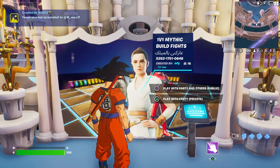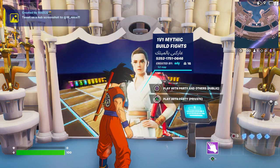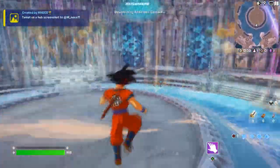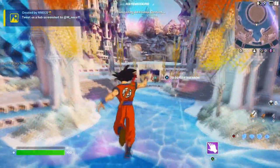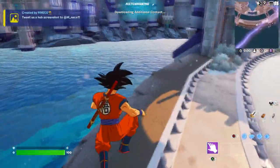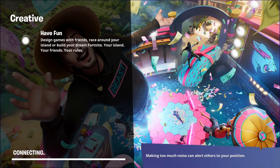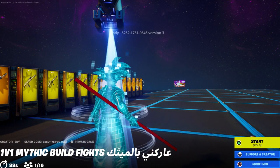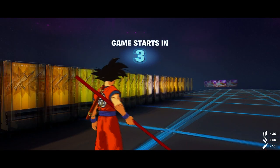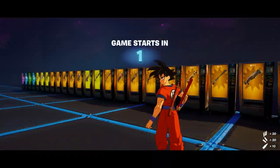This is one of the maps where you can get a mystic weapon. It says '1v1 Mystic Build Fight' — let's join private. You can basically test it out with your friend, and it should be added to your creative map. To save it, all you have to do is start the game so you can have it in your own creative map.